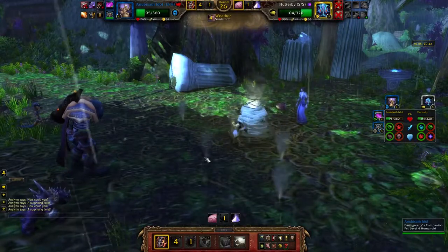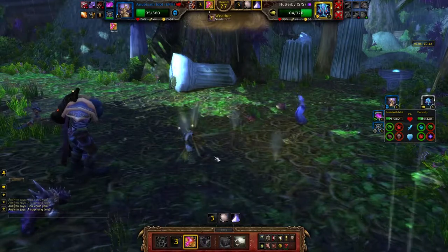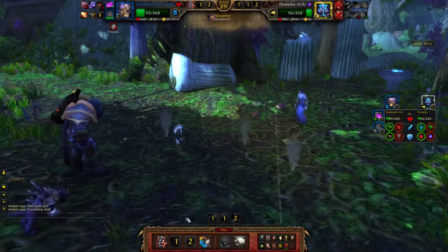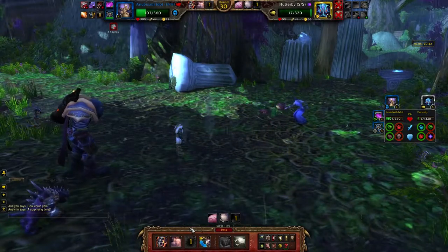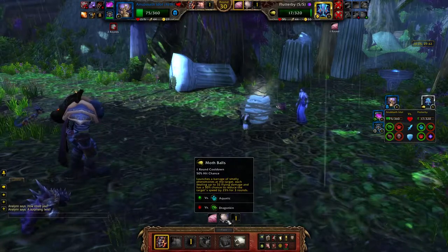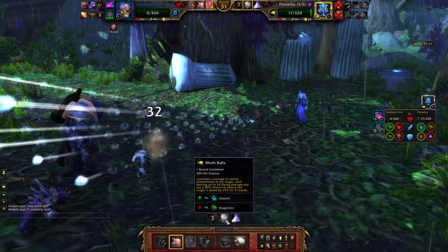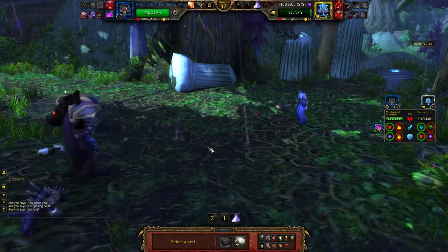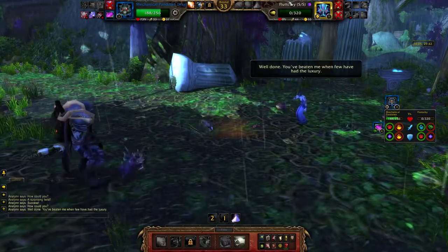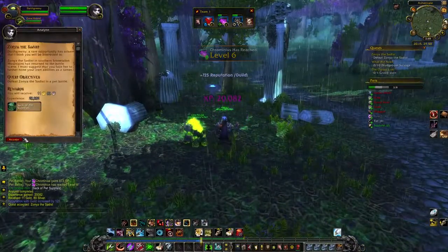Cocoon Strike. I'm going to do this little bad boy here just to see if he tries — yep, it's going to be Mothballs. Now I'm just going to spam Crush one more time. He's probably going to go Cocoon Strike this round — yep. He has a chance he could very well kill me this round. Yep, he killed me. Okay, he is quick. Mechanical Pandaren Dragonling got a giant boost, up to level 6. Defeat Zonya — okay, we're coming over towards you, Zonya.